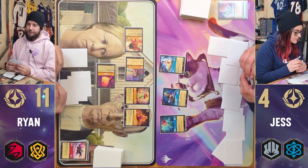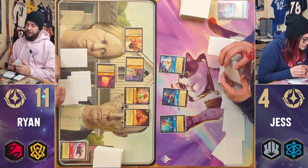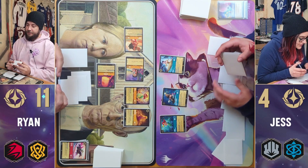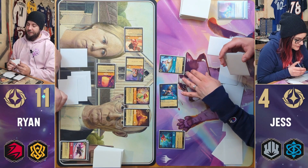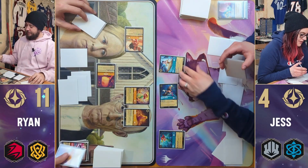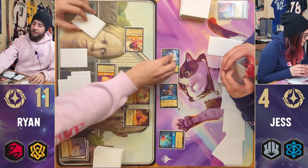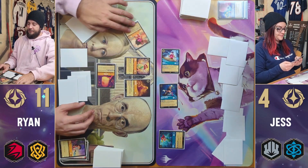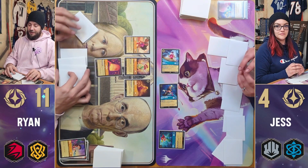Now I can attack any of your princesses. Well, you probably want to get rid of at least Lilo — she's a powerful little one. I'm going to come at her with Mickey Mouse, and put some damage on Moana with Belle. Moana will have two damage on her and Belle will have one. And then I'll pass my turn. Now I'm only questing for six — much less than the eight I was at before.